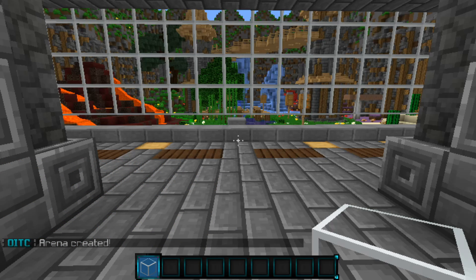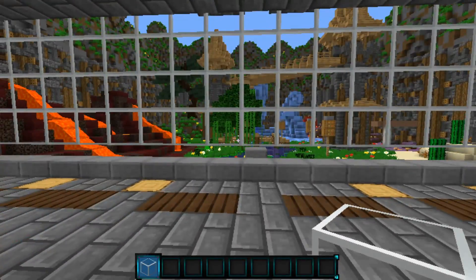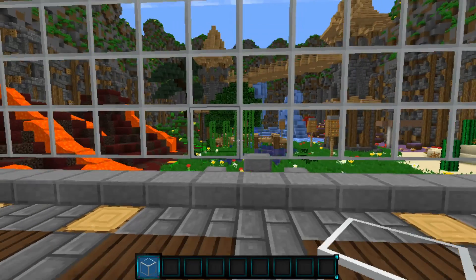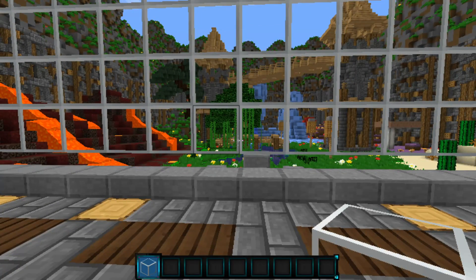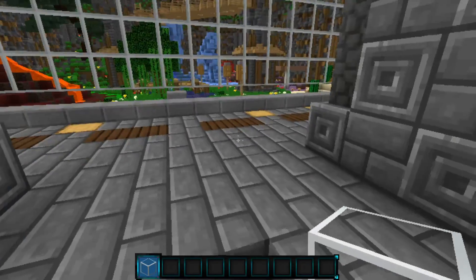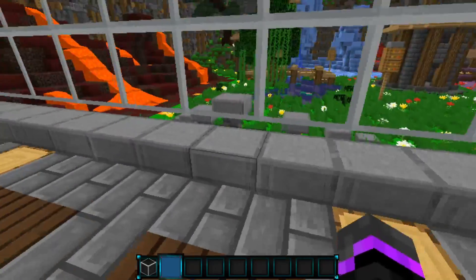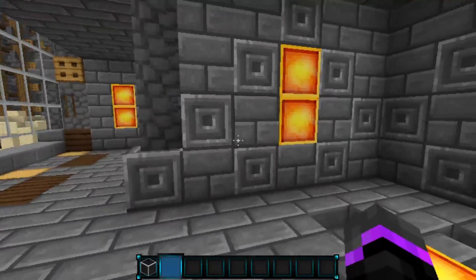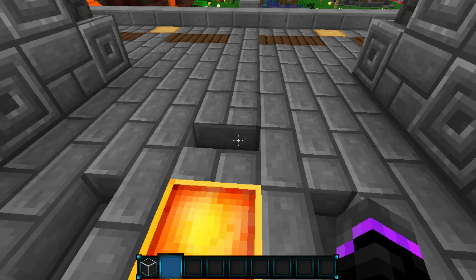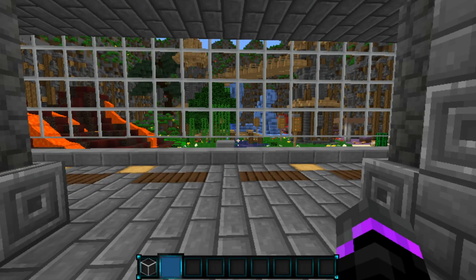You can also change the min and max players later on after you create the entire arena. So now what we want to do is go ahead and set the lobby. There are two lobbies: there is the global lobby, which will probably be where you put your signs where players can join. Then you have the main lobby — when players click the sign, that is where they'll be teleported. If you had multiple arenas, you would want a global lobby where all the signs are, and then separate lobbies for each arena.